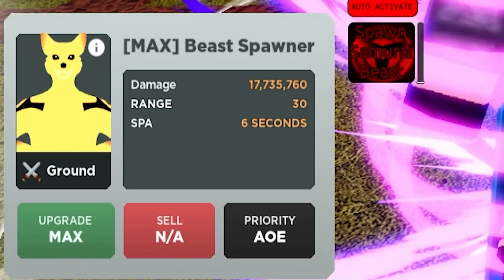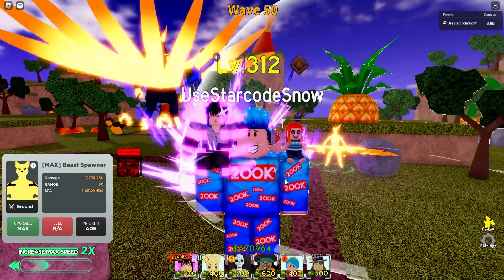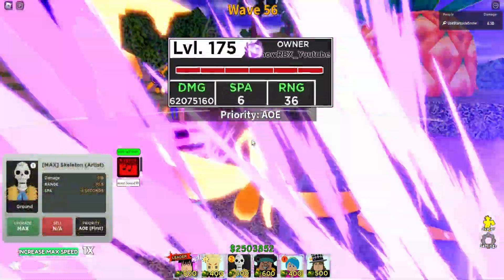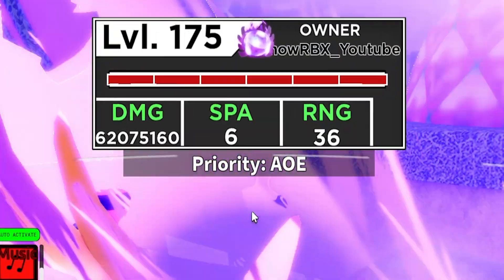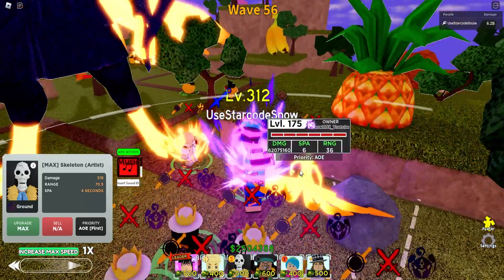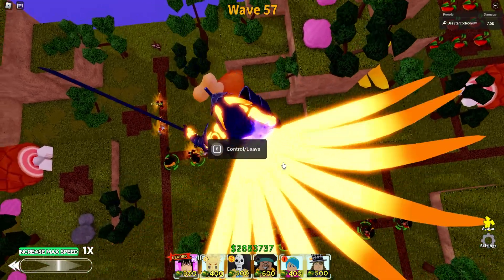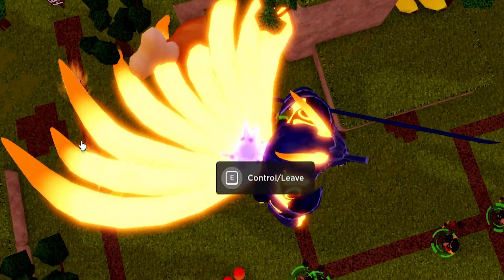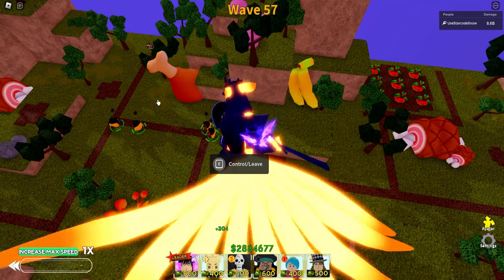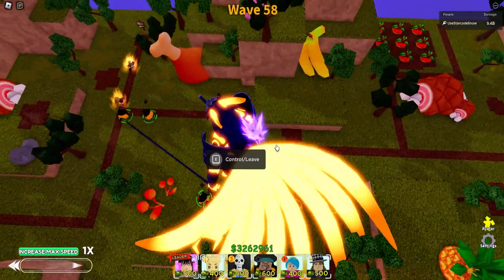At wave 49, you should be able to max out your Samurai Beast. Its max damage will be 17,735,760. I'm still not sure if it causes black flames — I bet it doesn't, otherwise it'd be way too OP. With a full max buff: 62 million 75,160 damage per six seconds. The additional six range is minimal but does affect its range. He will not be able to hit anything behind him, so you need to face enemies, which makes sense since he's using a sword rather than throwing shurikens like Kakashi.